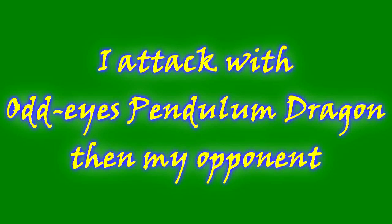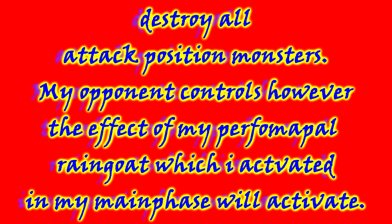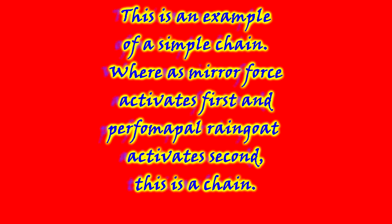With this effect out of the way, I attack with Pinterium Dragon. Then my opponent activates their response, which is Mirror Force. Mirror Force has an effect which says: destroy all attack position monsters my opponent controls. However, the effect of my Summon Pal Rainbow, which I activated in my main phase, will activate. This is an example of a simple Chain, where Mirror Force activates first and Summon Pal Rainbow activates second.